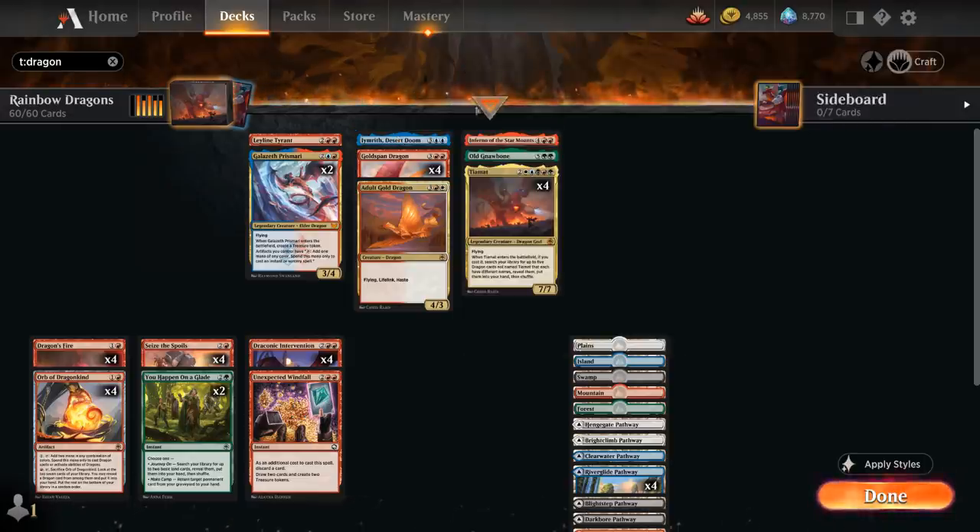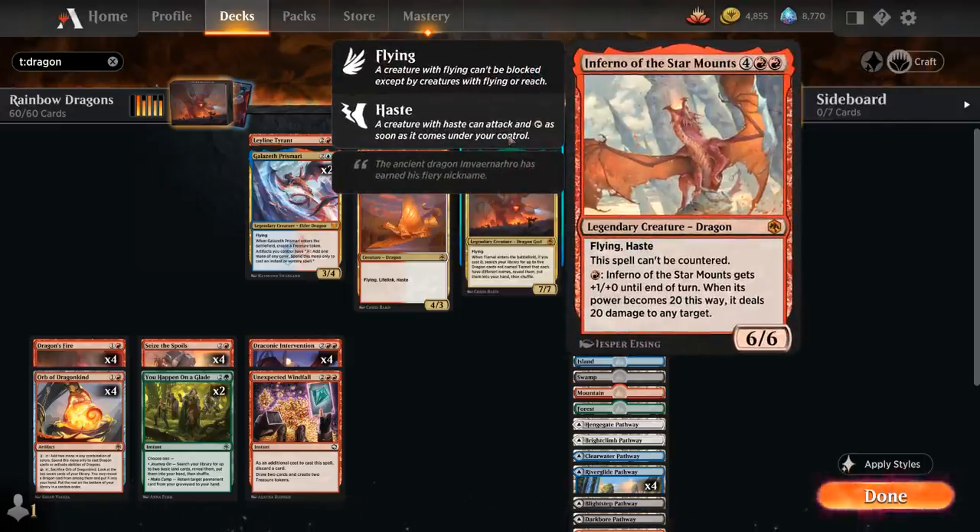Going up our curve at 6-mana, we have one Inferno of the Star Mount, a 6/6 with flying and haste that's also legendary. It cannot be countered and has fire breathing, so a single red mana gives it +1/+1 until end of turn. And if it somehow gets to 20 power, we can deal 20 damage to any target.